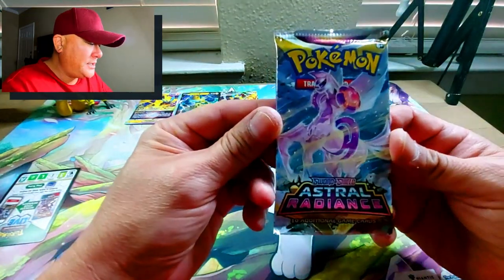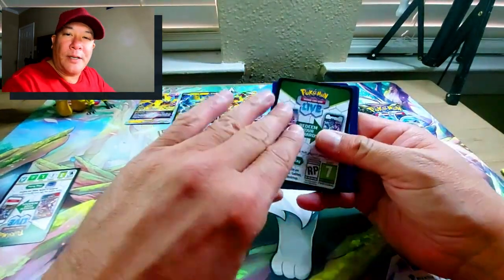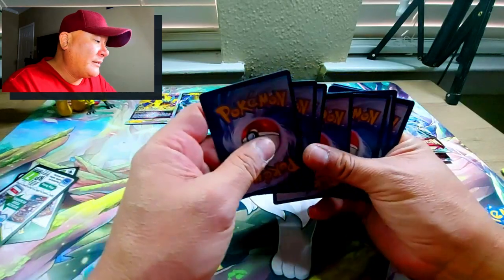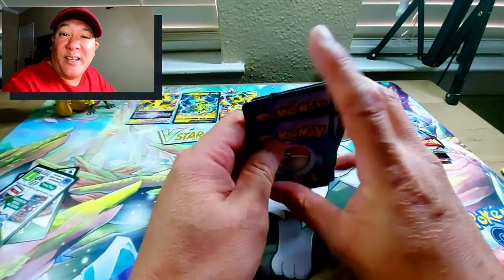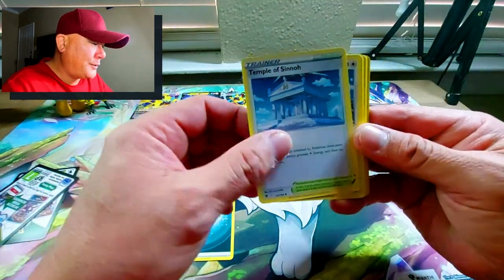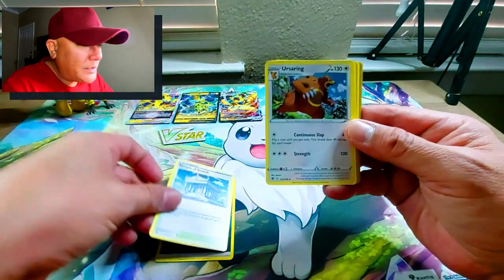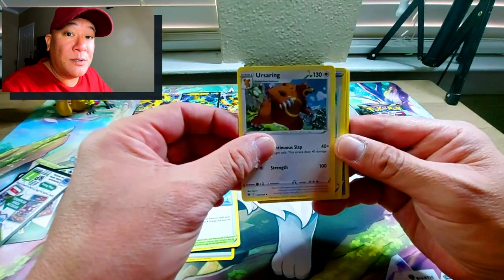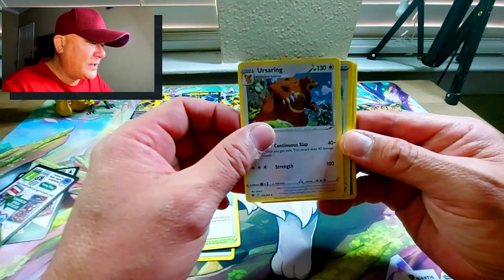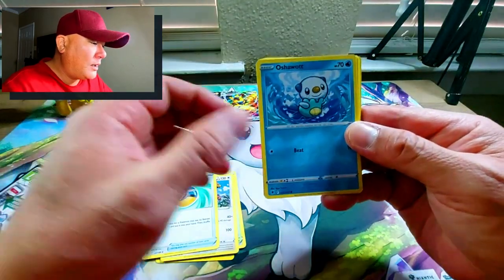Here we go — Astral Radiance with Origin Palkia. I'm wondering when we're going to get Origin Form Palkia and Dialga in Pokemon GO, if at all. We've got Dark Energy, Temple of Snow — that's from Arceus Legends — Ursaring, which means pretty soon in Pokemon GO we're going to get that evolution. Is it a full moon condition for Ursaring turning into Ursaluna? And then Feather Ball, Ashwat, Hoot-Hoot.